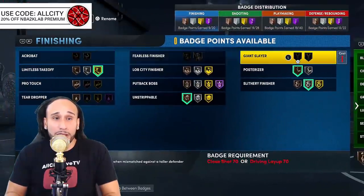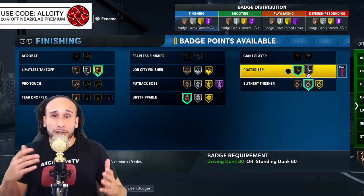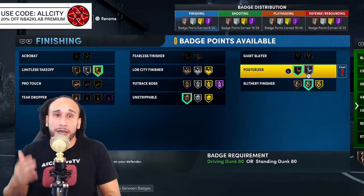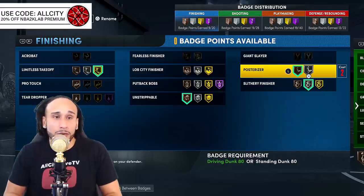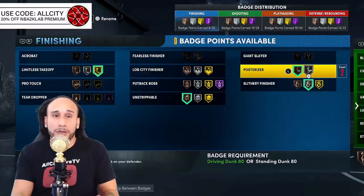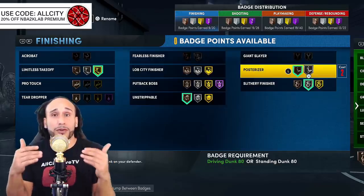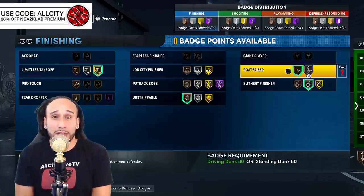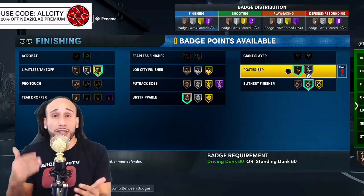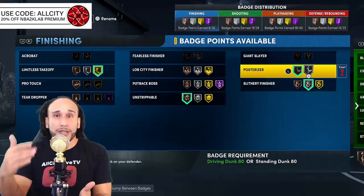We're going to go into badges to help you better understand why your dunks may be turning into layups. This player is still in development — he's not an ultimate finisher. My badge count is 20 finishing, 28 shooting, 40 playmaking, and 22 defensive badges. He's a two-way three-point playmaker and is able to get Posterizer on silver. As you increase the Posterizer badge level, you're able to finish contact dunks from further and further out.